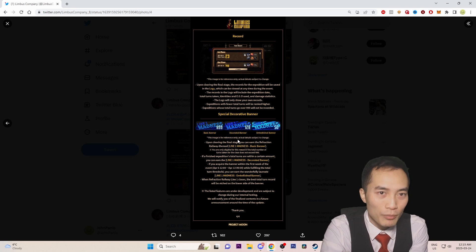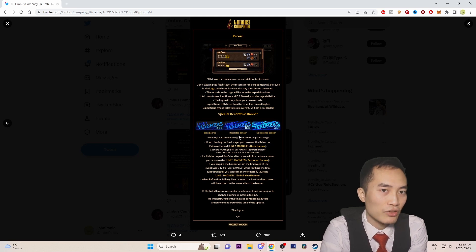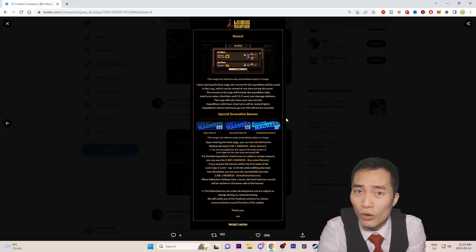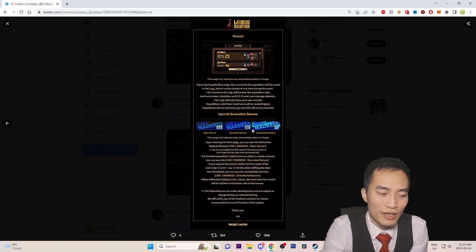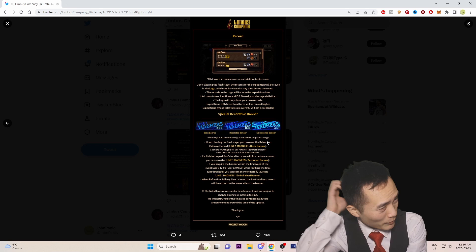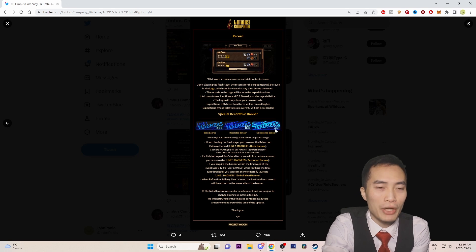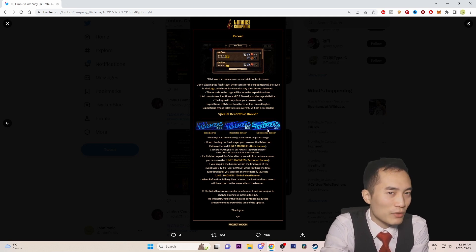This ties into the banners — if you complete the expedition under a certain number of turns, you'll be given special banners. I'm assuming maybe you only get one of them. The idea is there are some little goodies for players who want to min-max their expedition to clear it in under 50 turns, which is the current number they're using. The faster you beat the expedition, the better the bragging rights.